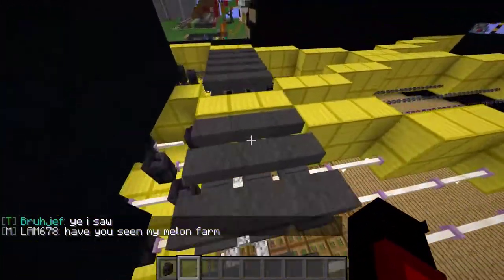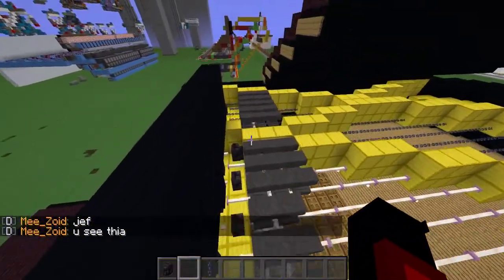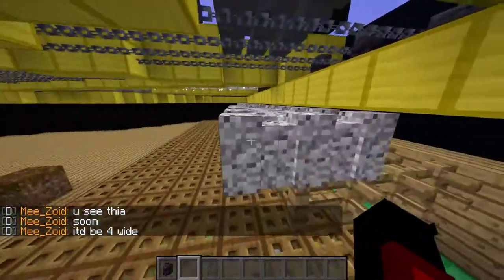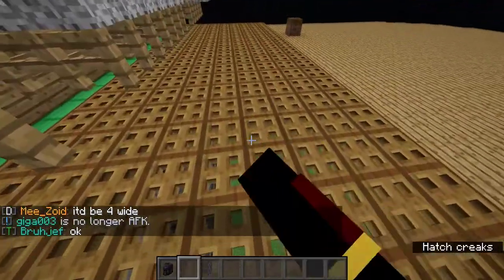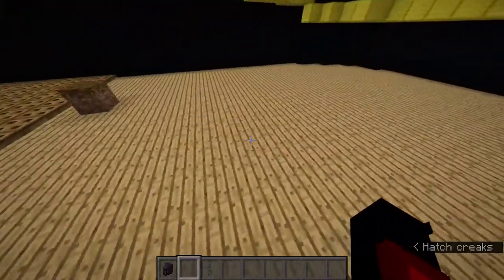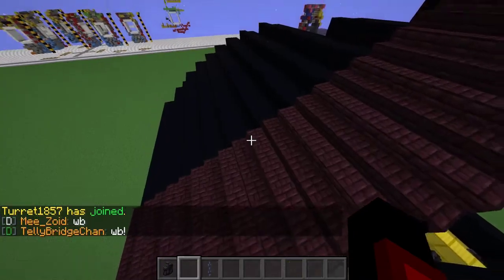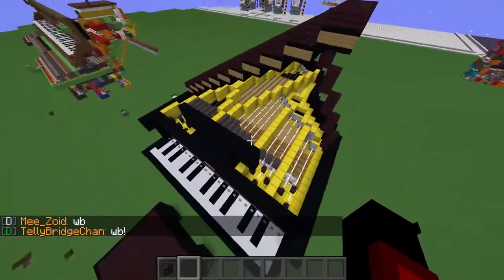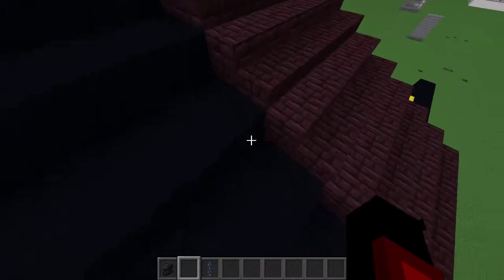For the dampers I used anvils, which I was kind of proud of — it's really the only thing I could find that could potentially work for dampers. For the hammers on the underside I used walls; they look a bit ugly but you don't really see them from the outside. These trapdoors just cover that section. The soundboard is made from oak planks. The lid was a bit challenging — it took a while to get the shape correct and aligned with the rest of the piano, but I'm pretty happy with how it turned out.